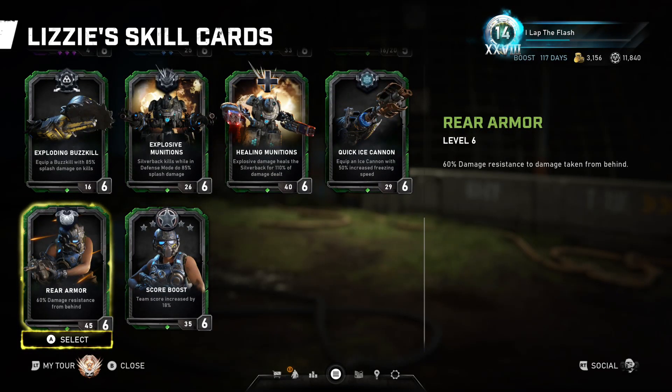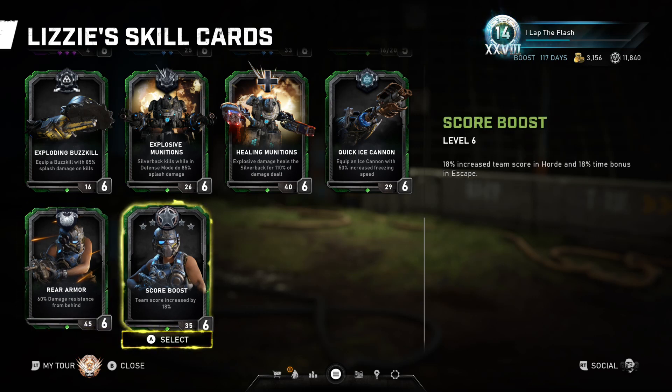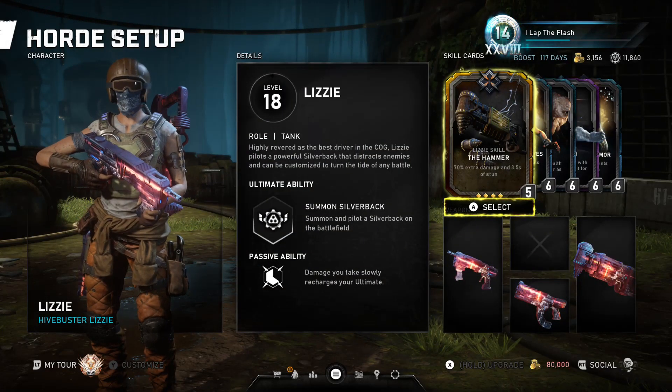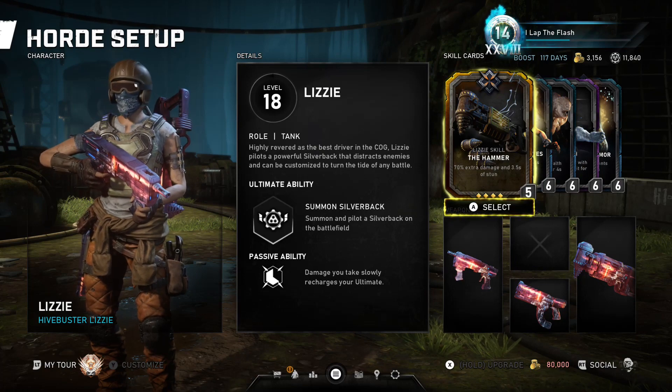Rear Armor gives you damage resistance from behind, and it likely works from the side as well — most of these behind-cards do work from behind and the side. And another standard score boost card. That is Lizzie post Season 4. I hope that helps.